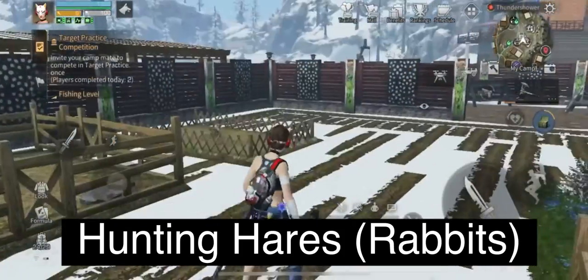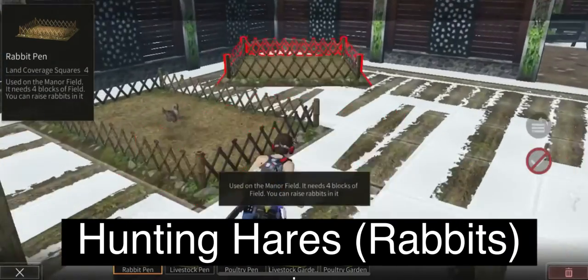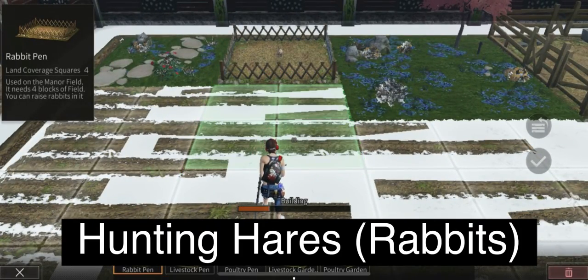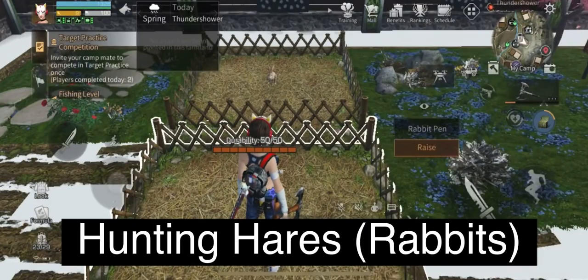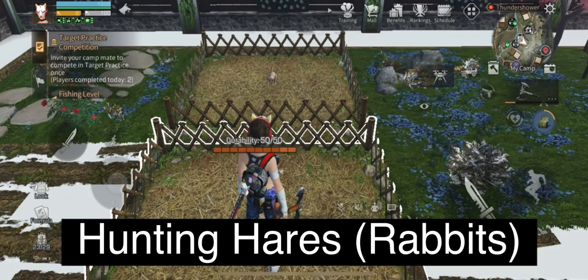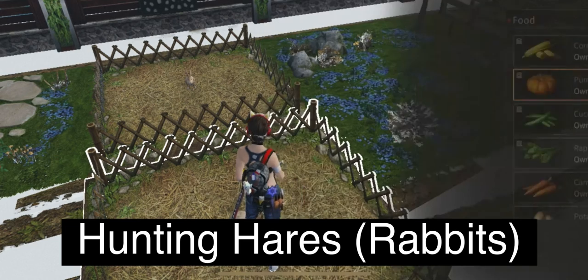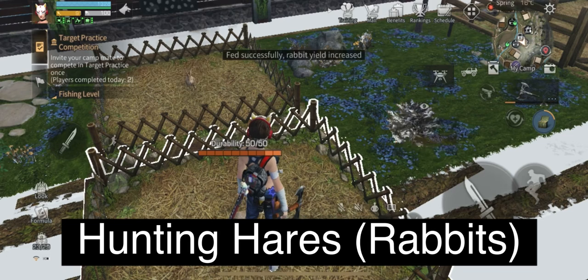Now I need to find a spot to place my rabbit pen. Rabbit pens are pretty tiny — even tinier than the usual livestock pens — so you can stick two rabbit pens together or arrange your farmland however you like. Once you've placed your rabbit pen, put your rabbit inside and feed it whatever you have available.